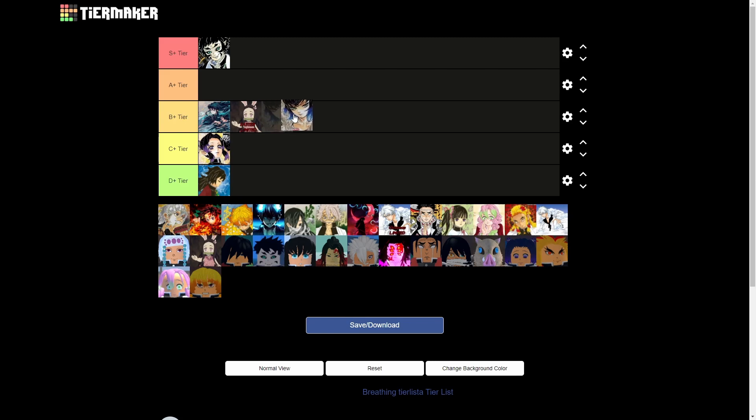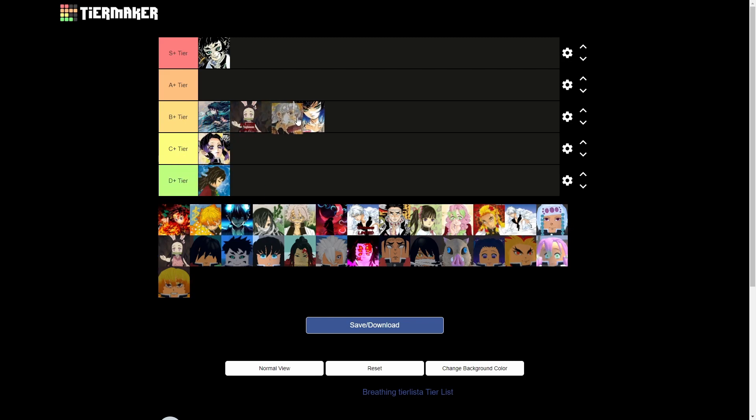Now we have breeze breathing, which has a full move set, so I'm gonna give this a B tier. Dual wield makes this even better, so yeah I'm gonna give that B tier. The damage is good and it has some auto-tracking skills, so yeah I like it a lot — it's pretty easy to use.